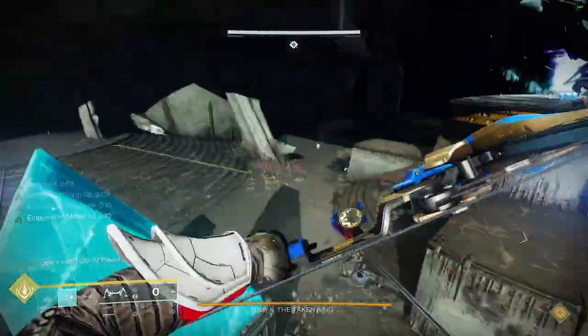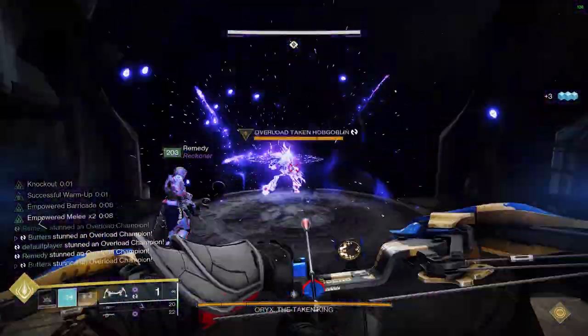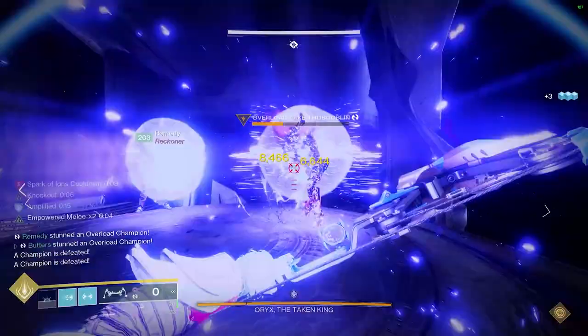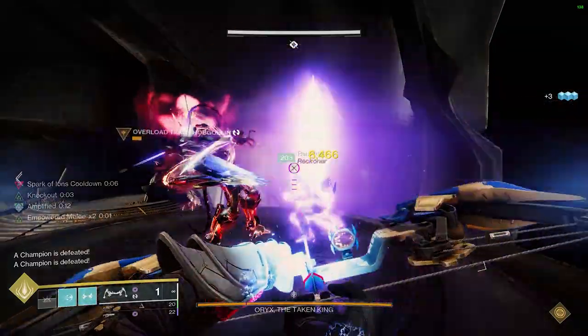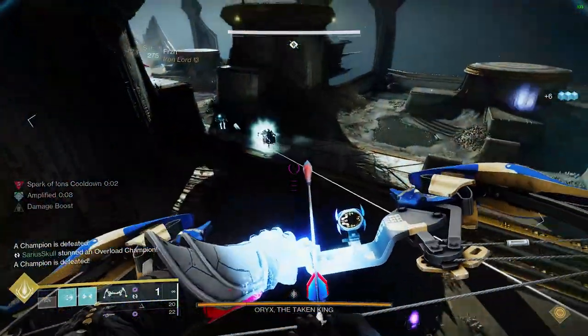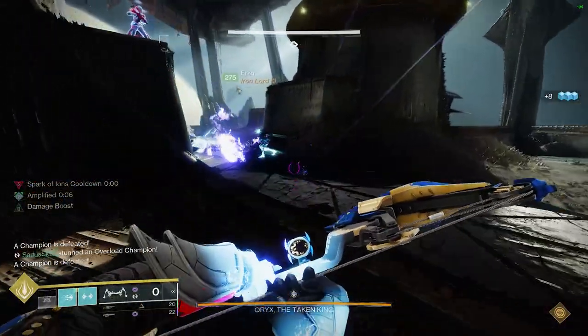Most teams will probably assign each person who is on a plate to killing an Ogre and Knight, and then rotate around the room for each phase. But the problem with this is if you have a lower level Guardian they could struggle killing their Ogre or Knight, and sometimes people get torn in the middle of killing things and it can mess it up. So here is the super easy strat to avoid these issues.